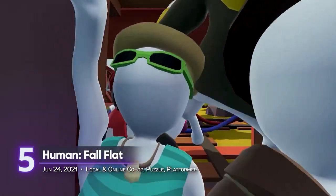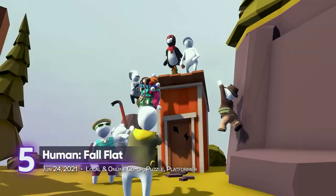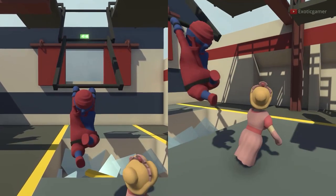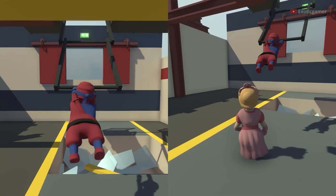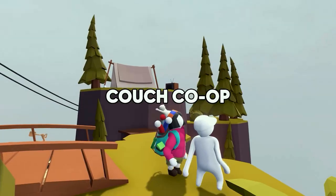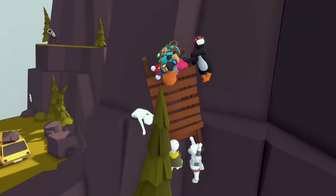Human: Fall Flat — before we had Fall Guys, there were another bunch of ragdoll-powered characters with problematic movement. Fall Flat takes pride in its wonky movements because that's what the fun is all about. In local co-op, you can invite a friend and enjoy hilarious puzzle challenges that never fail to defy gravity. Physics is your best friend here and it's up to you to use it to your advantage. If you want to take up the challenge, its online co-op can support up to 8 players. Just a friendly piece of advice: don't stick too close to the edge.